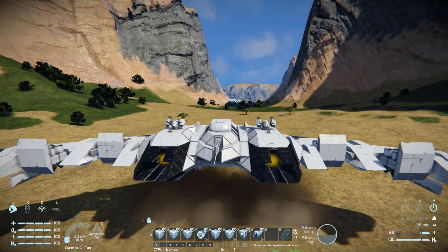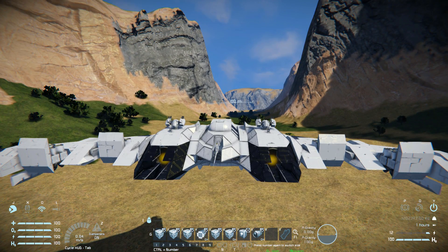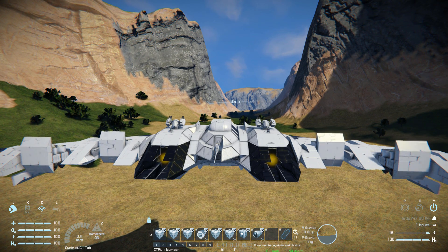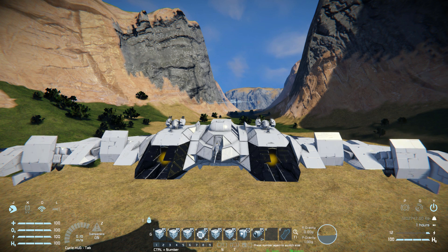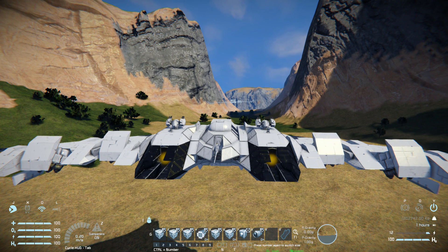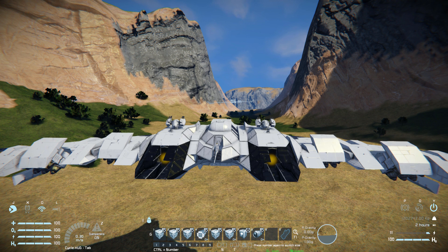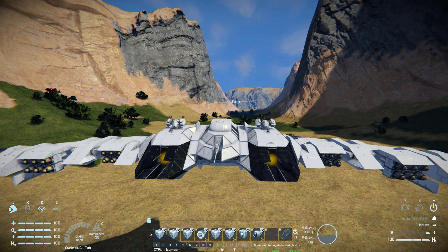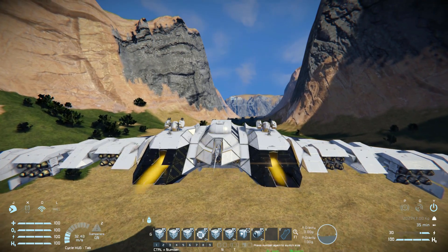Now I'm going to press space to raise us up. But if you notice, all the atmospheric thrusters are facing in one direction. So we're going to fix that by pressing one, which will tilt them all forward, and we enter jet mode. We're just going to wait for them to turn completely, and now we can start flying forwards.